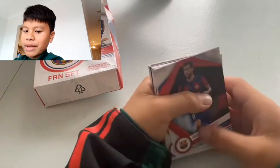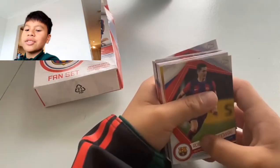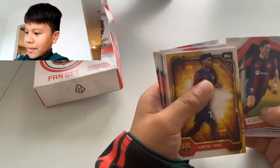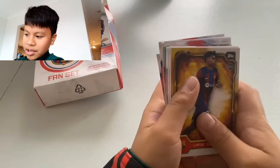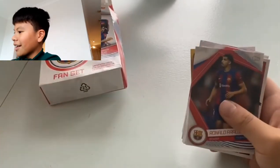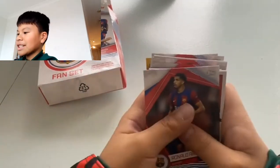I think I'm moving on to the big big big cards now. Here we go — Robert Lewandowski! And we have Lamin Yamal, our rookie card — I got him right here, you know, because there's a brilliant defender.